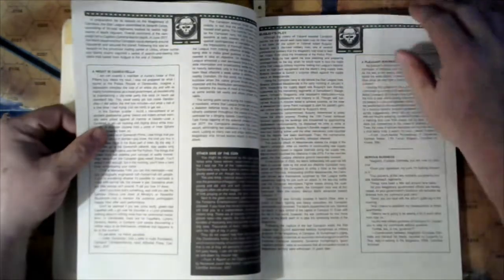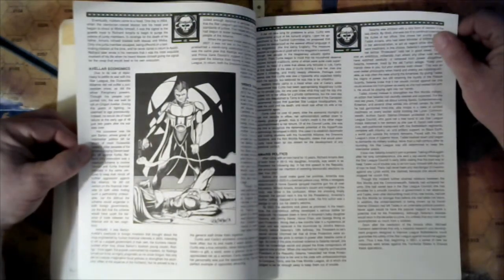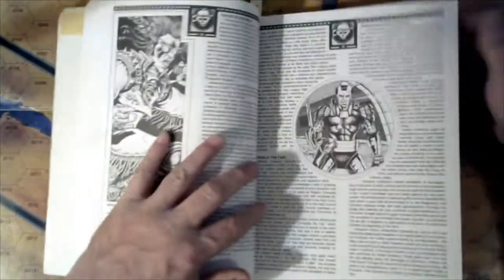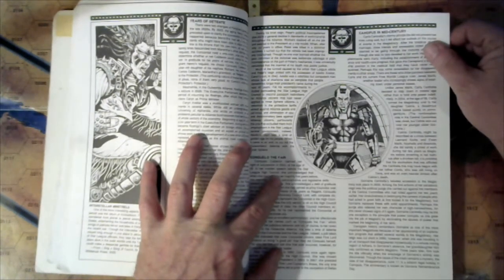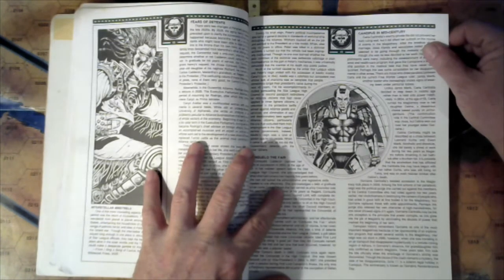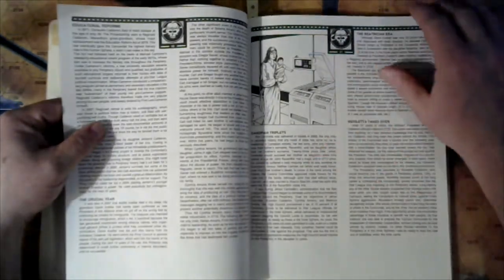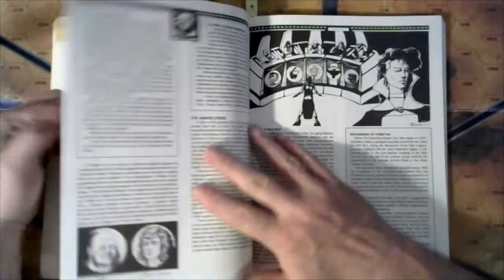Let's move down to the actual section on the Concordat. There's lots of information leading up to various events: Consul claiming her rights to a section in 2650 at age 25, her maiden speech before the Star League Council, the Canopian triplets, the seduction of Richard Cameron, divide and conquer, the succession wars from the periphery's perspective.